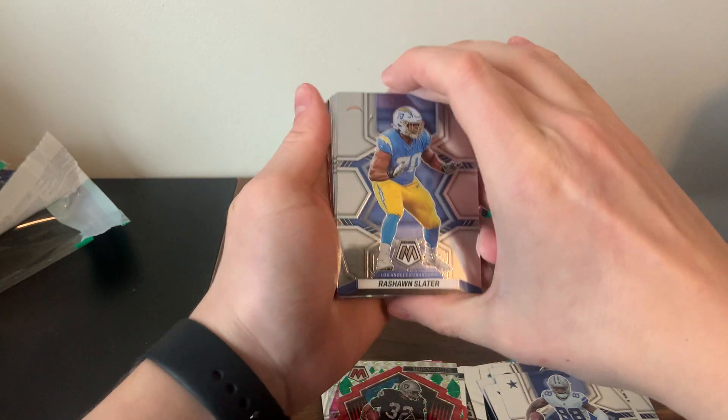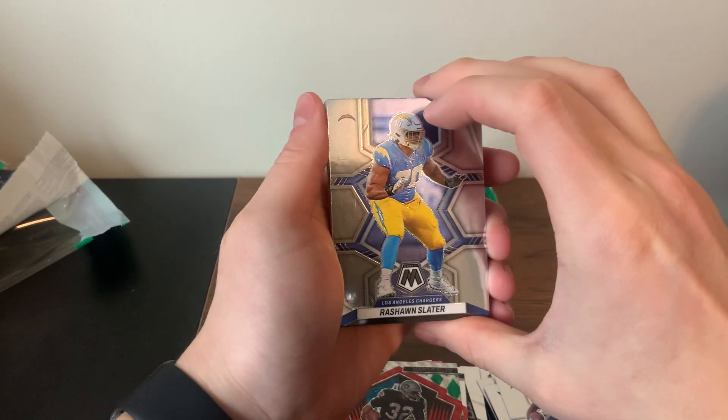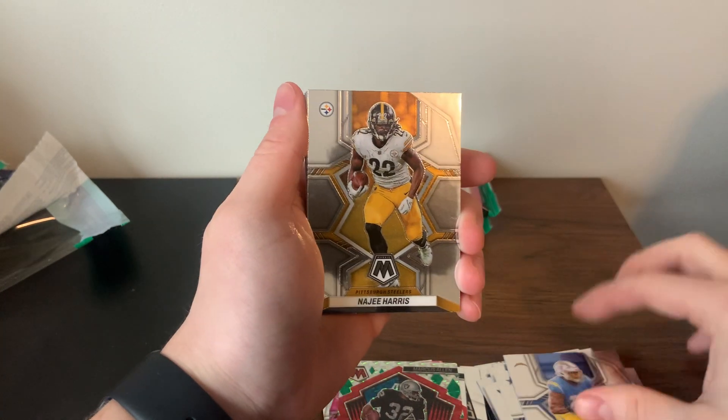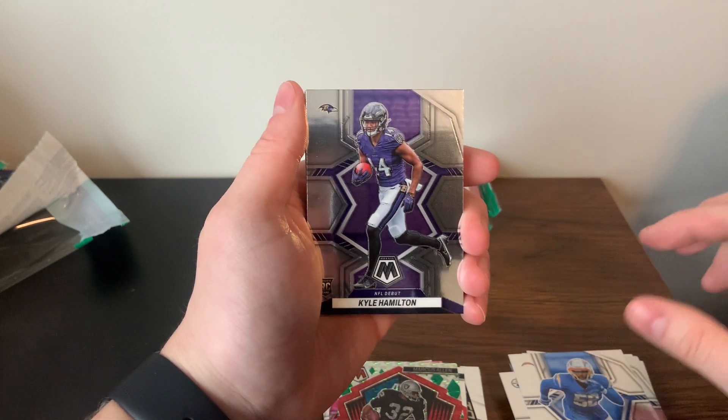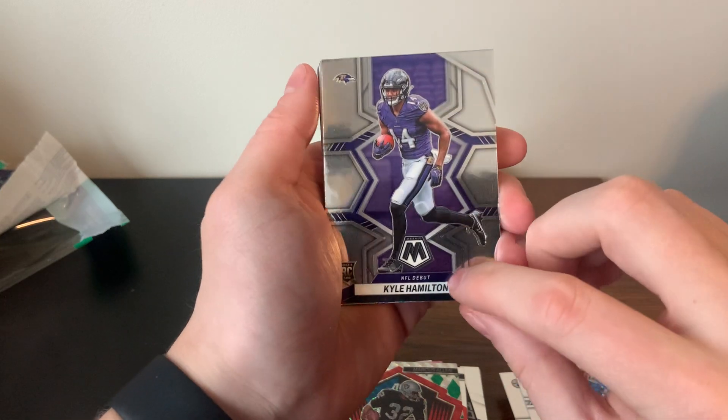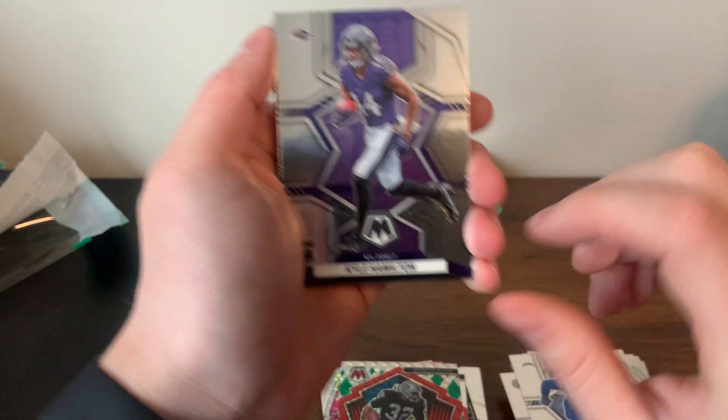Pack number three — not too much yet but still a lot of cards to go, hopefully there's a banger in here somewhere. Najee Harris, Khalil Mack, Kyle Hamilton. It's hard to tell if it's a debut or not because the NFL Debut label is right where the team name is.